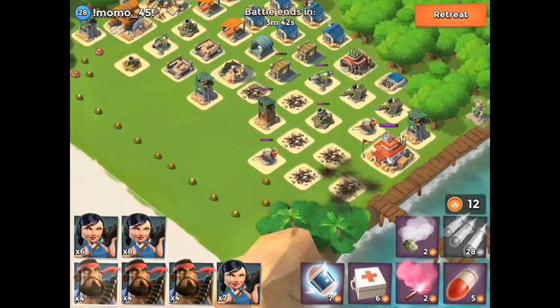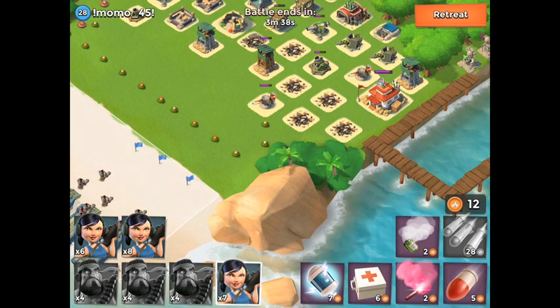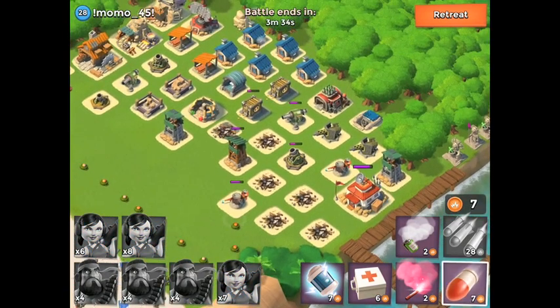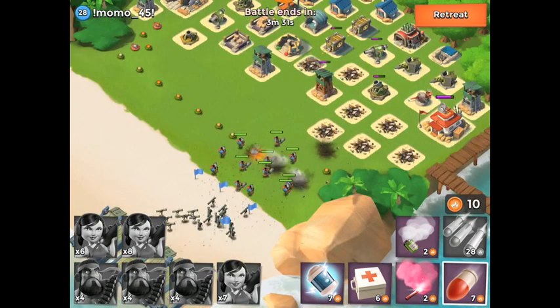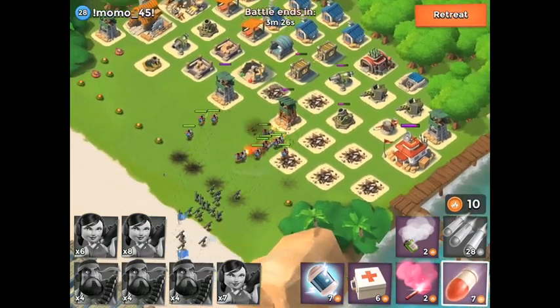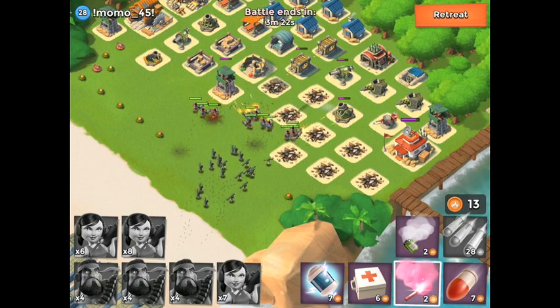I got rid of everything on the way to the HQ. I'm dropping the heavies and spreading them out a little so they take out the line of mines, then I drop all my zookas behind them. There's definitely a little bit of timing between dropping heavies and zookas so that the zookas don't get taken out by the mines. Now I'm going to continue moving them forward.